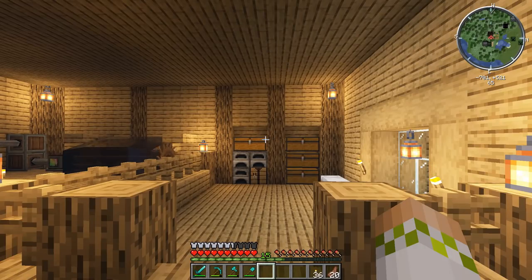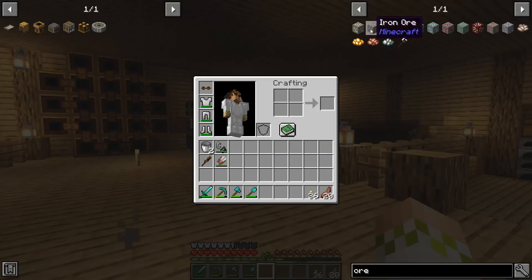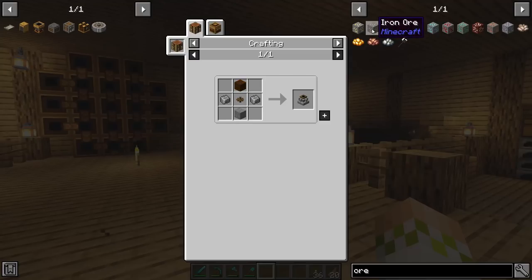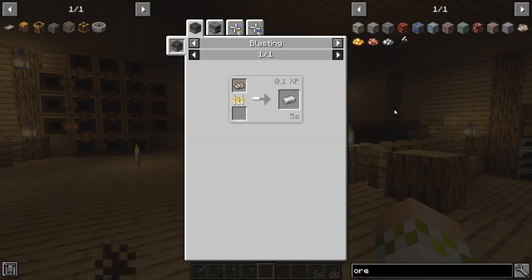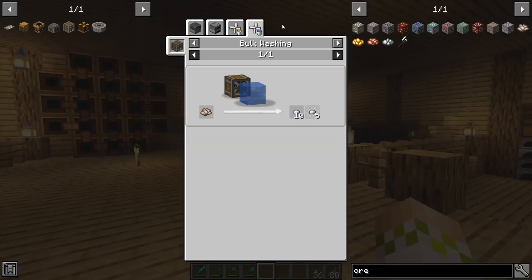Now today's setup is actually going to be the most ore processing you can get in Create, which is roughly 2.22 infinitely repeating times ore processing. Now to give you a brief overview, there are a couple different ways to set up ore processing. You can start out really early on using a relatively cheap block known as the millstone. If we look at iron ore, you can see that one of its uses is milling, and if you put it into the millstone — which is super cheap so you can get it really early on — you are going to get out a crushed iron ore. With the millstone alone you would simply cook down this crushed iron ore and get one ingot.